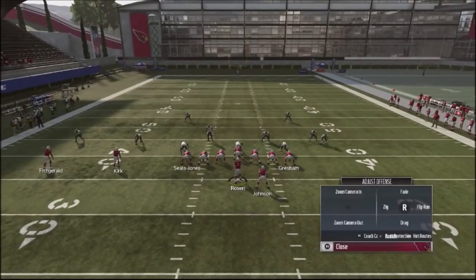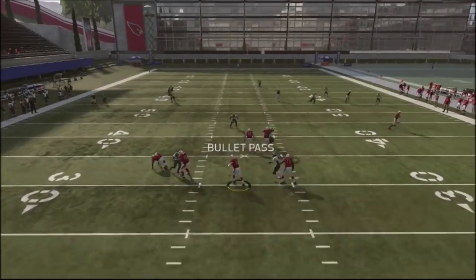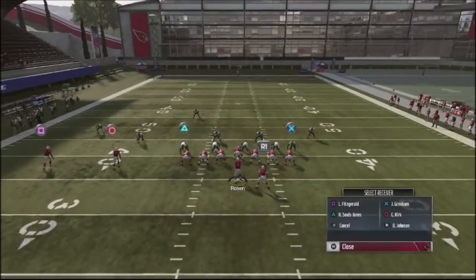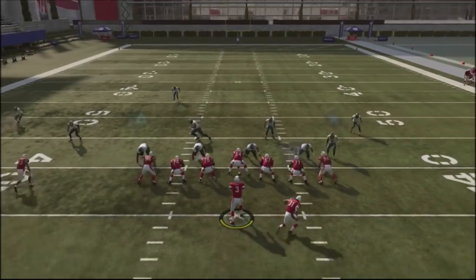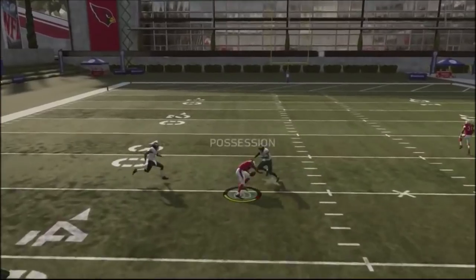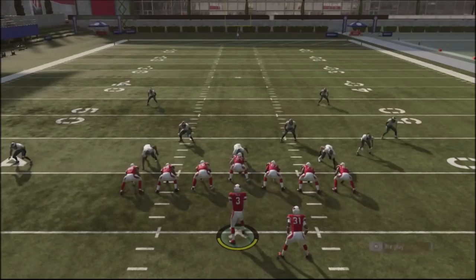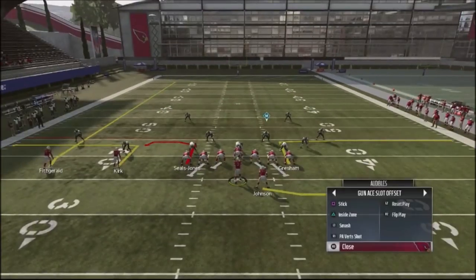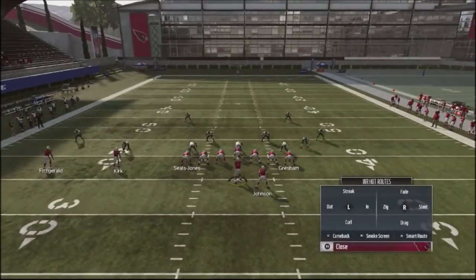What's also really cool about this is that you have that deep-sided post that you can attack your opponent with on the backside. We're going to drag up Seals Jones and take Johnson and put him on a fly route. Now you've got this deep post right on the backside to keep him guessing. That's basically running it stock or doing the KC concept — streaking up and taking Fitzgerald and putting him on an in route.